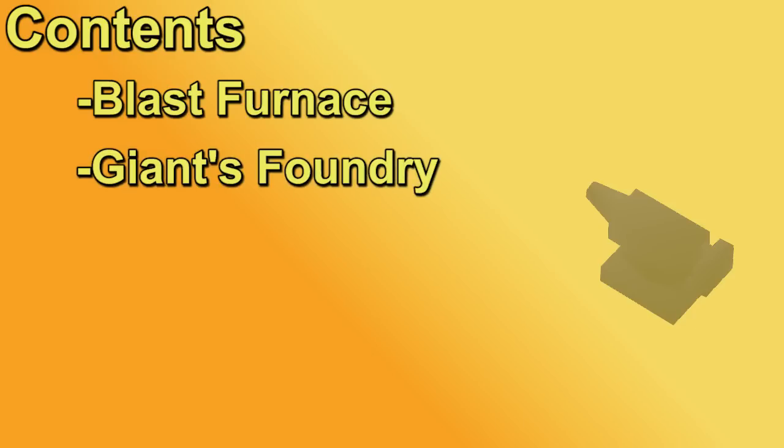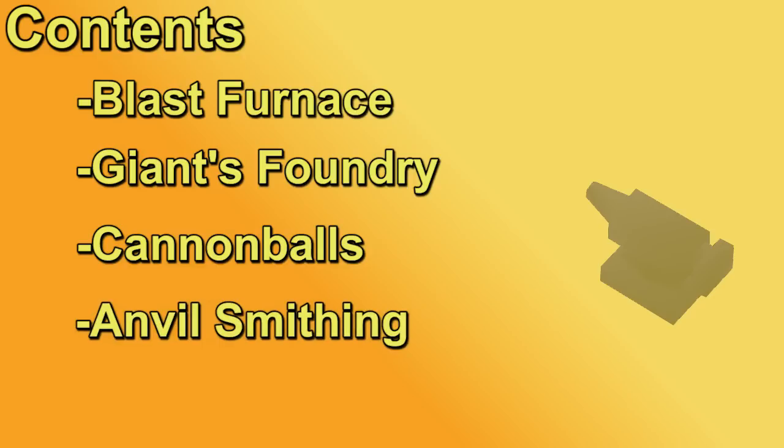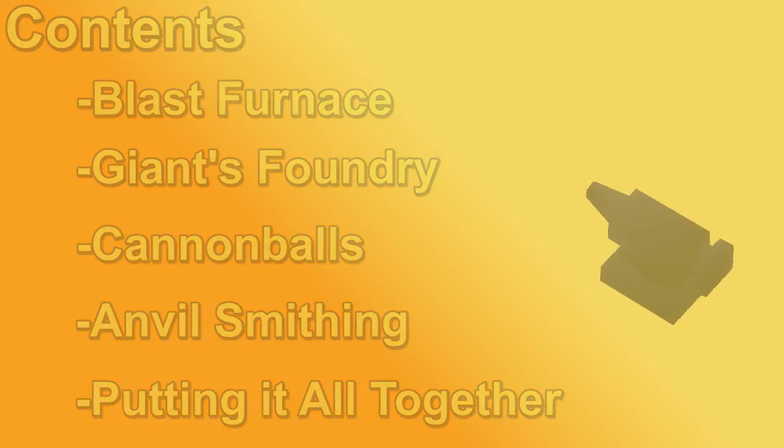First of all we have the Giant's Foundry, a smithing activity recently added to OSRS that gives us something new to do with our bars. We will then go over the beauty of cannonballs including the double ammo mold, and we'll talk about anvil smithing and how that has been sped up a little bit thanks to the smith's uniform, another reward from the Giant's Foundry. Finally, I'll be breaking everything in the video down into more of a step-by-step plan for getting rich with smithing. The goal of this video is to break down money making from smithing - it is not a guide on how to do blast furnace or Giant's Foundry, as I already have guides for that linked in the description.